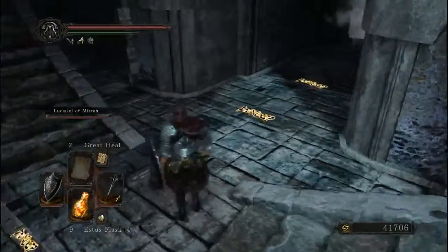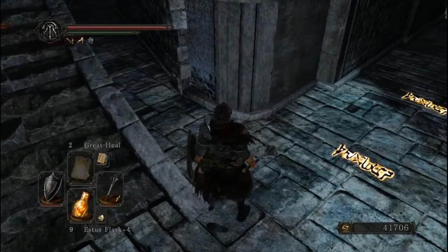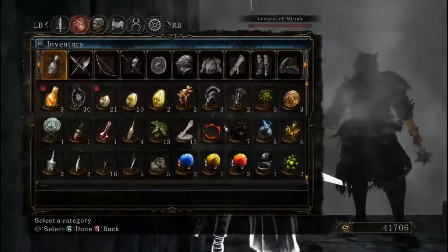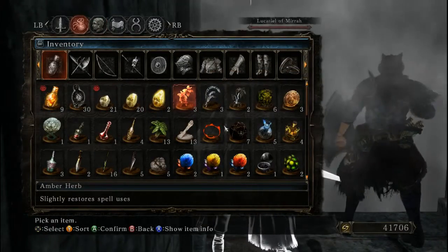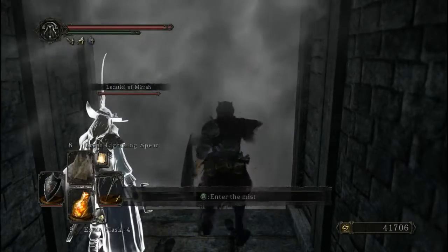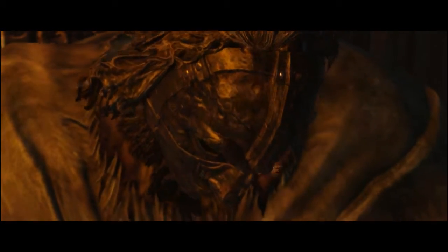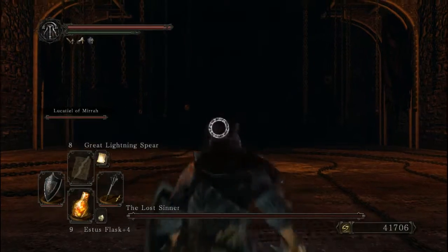I haven't memorized any of the loot so far. You didn't pick up the Bastille key probably from Belfry Luna, come to think of it. I'm going to pop an amber herb. I like the creepy design of this boss, but the boss itself — I'm not too sure I actually like the movement of the boss.